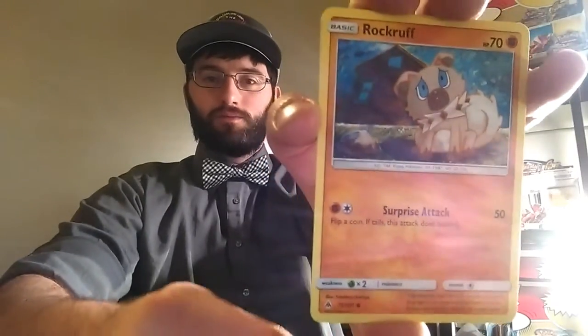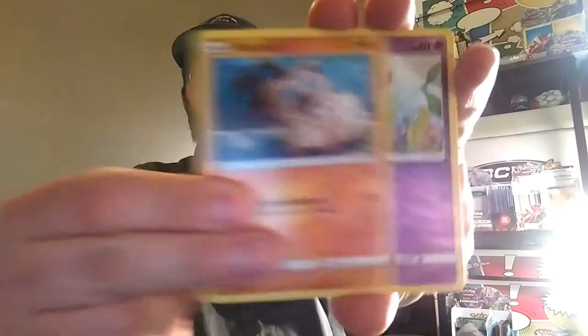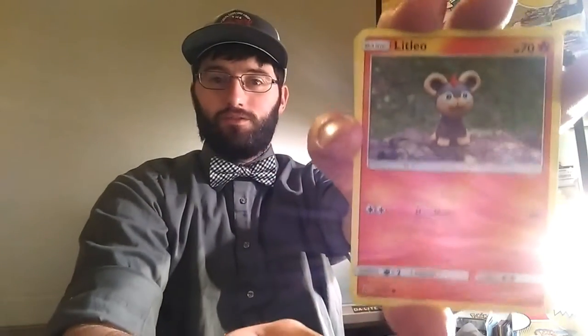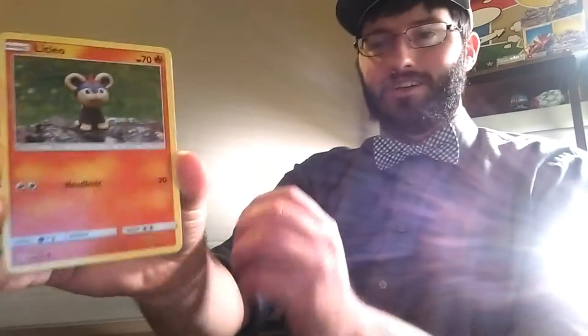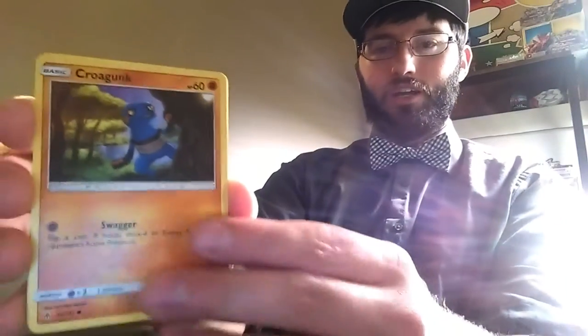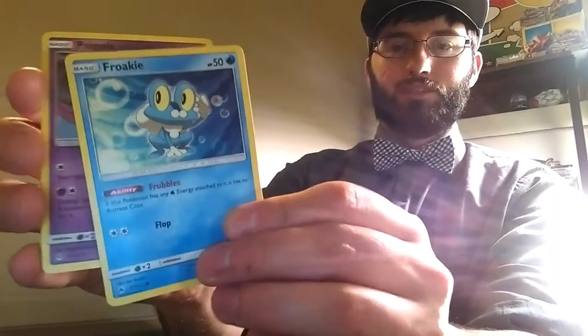So we'll just throw it over there. We have the Rockruff next to the rock — not me, I'm not the rock, but the rock's right there. Rockruff. Looks like we got a Skrill and a Litleo. I know there's like this really bad glare. Oh, is it better on this side? It is actually better on this side. I guess I should be sitting in front of the glare and show it off this way — this is different and weird for me. Litleo. A Croagunk. Froakie with the Frebbles — it is the one with the Frebbles, nice.